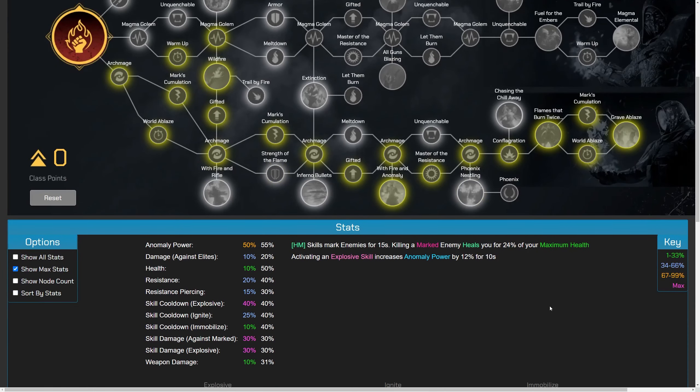The website accumulates everything together — with max stats your anomaly power is 50% higher, 10% extra damage against elites, 10% extra health, 20% resistance, 15% resistance piercing, explosive skill cooldowns 40% faster, ignite cooldowns 25% faster, and skill damage against marked enemies at 30% more. Skill damage for explosives is also 30% more — so if you use an explosive against a marked enemy, those probably stack. In a PvE-only game, things are probably going to seem broken, but at world tier 15 in end-game activities, you're probably going to need that.